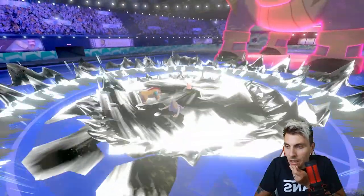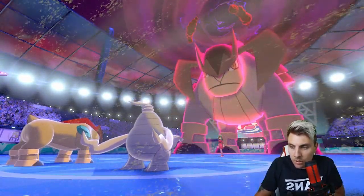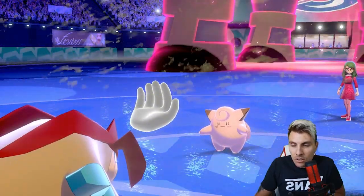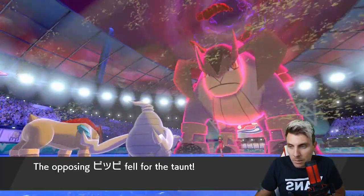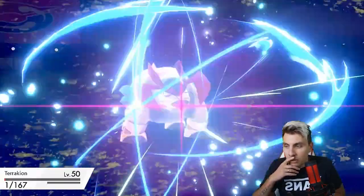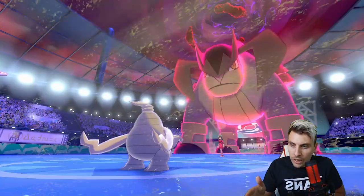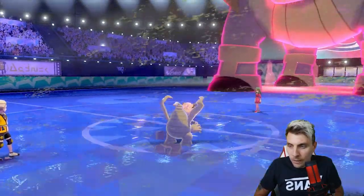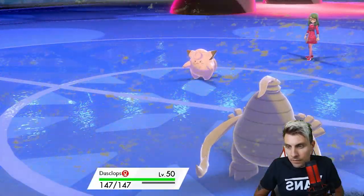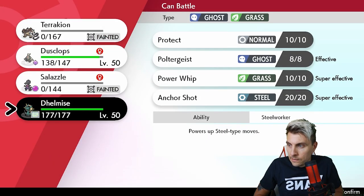We get another turn to stall out their max turns, which is ideal. Moon Blast comes out - even better for us! Now we can get Delmise onto the field. We go for the Anchor Shot into Clefairy and proc our Weakness Policy. That's the last turn of my opponent's max moves, so this feels like the best option for us. Clefairy is a sitting duck now that it's taunted.